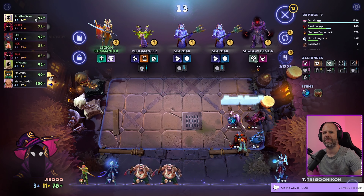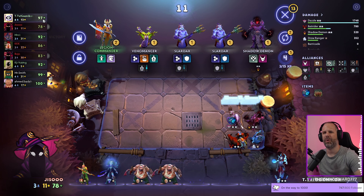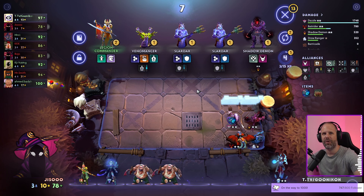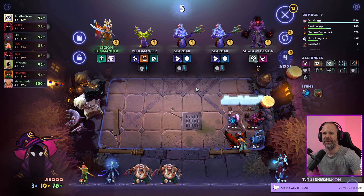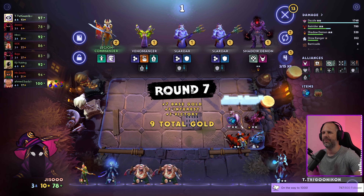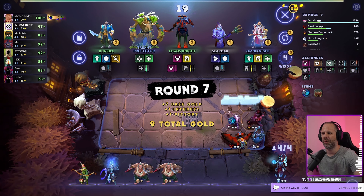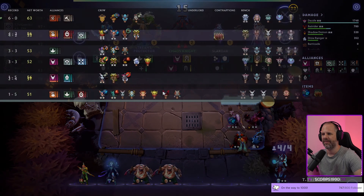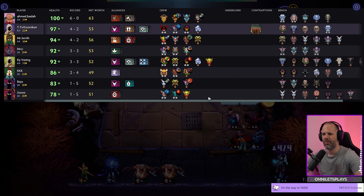Our main goal now is to stay as high as possible on HP until late game. At level eight or nine we want to go in with high HP so we can use our gold and roll for the Fallen Mage threat — something like that.